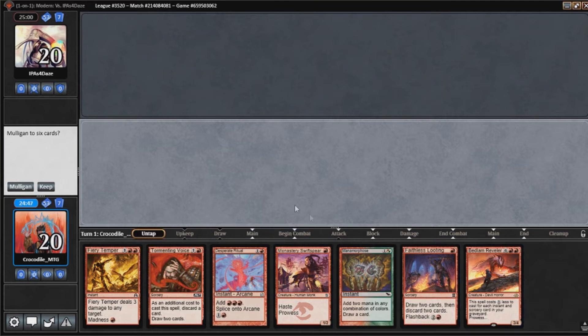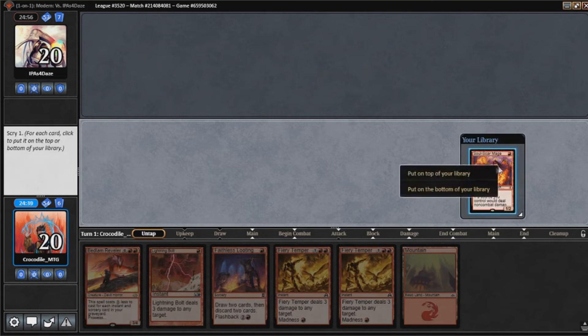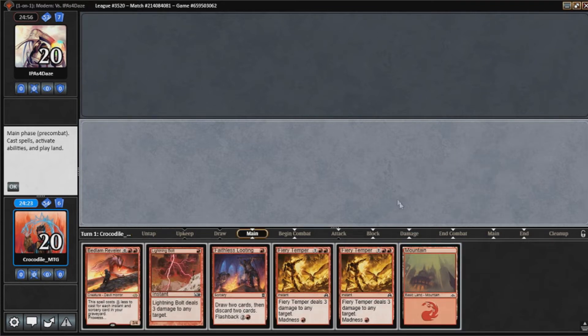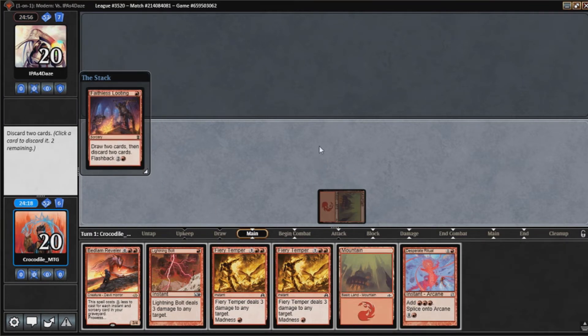I have no lands and I am on the play so I'm not going to keep this hand. This hand is almost just as bad as the first, but I think we're still going to keep it. Hopefully a quick Bedlam Reveler might help get that done. I think I'm going to put Soul Sky Mage on the bottom and hope to hit something good with these.